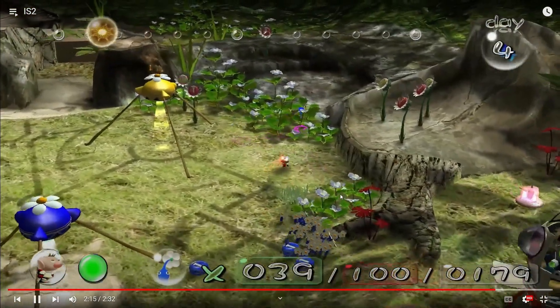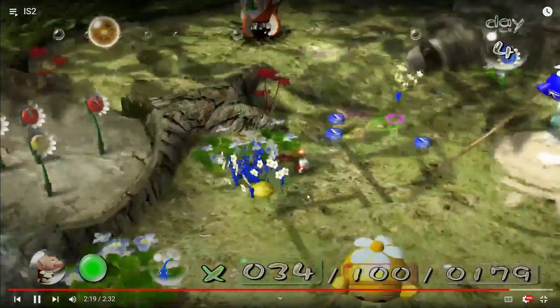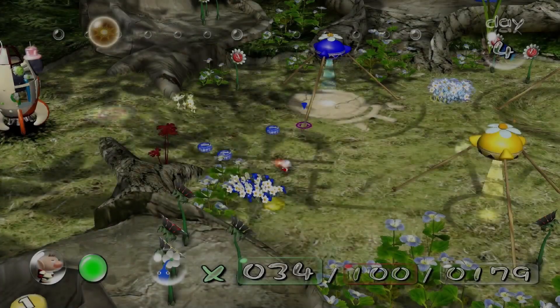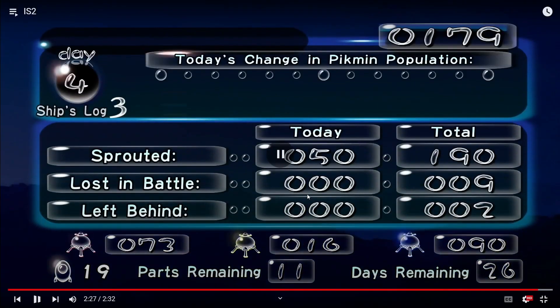I'll show you the other nectar patch — this is the other 40-blade patch if you need more nectar. Looking at numbers, all we really care about is 90 blues. You should also have more than at least 10 yellows — most of the time you'll have at least 13. You definitely need at least 10 because there's a part that's high up that you need 10 yellows for. That's about it.